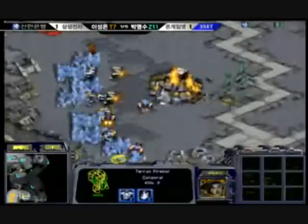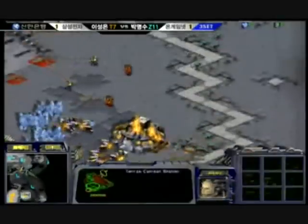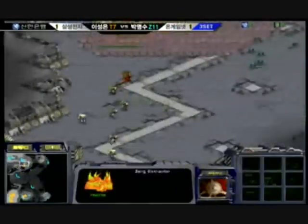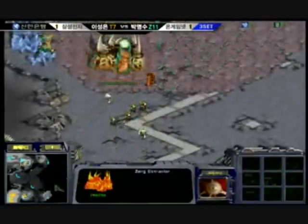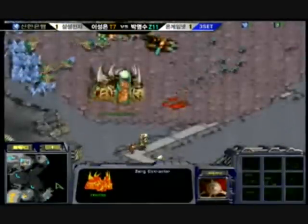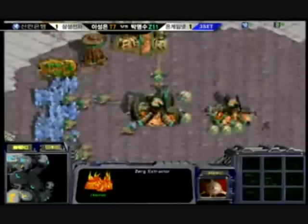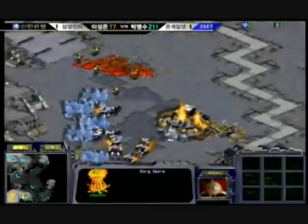Firebat here is producing a lot of Firebats, and that means less Marines out in the field. So I think a muteless build is definitely going to work in his favor here. These Firebats are going to take care of the Zerglings, so I think Yellow needs to put up more sunkens than just one. He did pick off one of those Firebats and he's still trying to take out this Command Center down here.